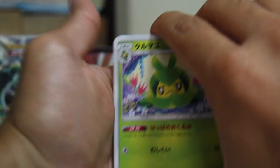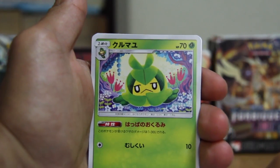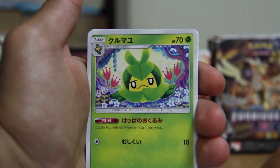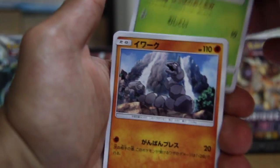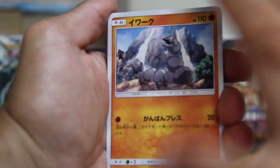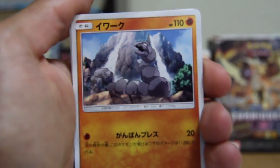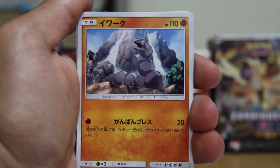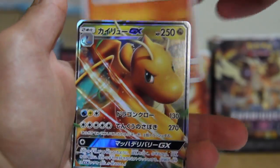Zangoose, Swadloon — I really like that artwork actually. I'm a fan of this kind of pastel, oil pastel artwork, it's really nice. Onyx! Haven't seen Onyx in a while. Once again, really like that artwork — the waterfall and everything is just really nice.